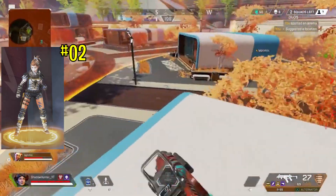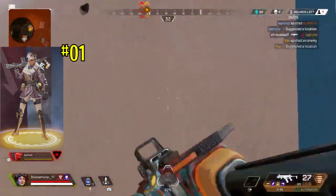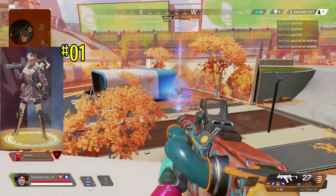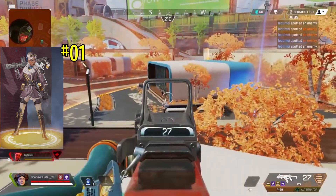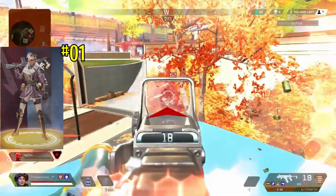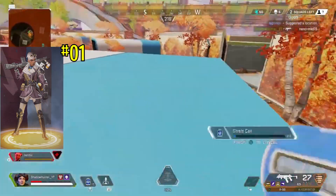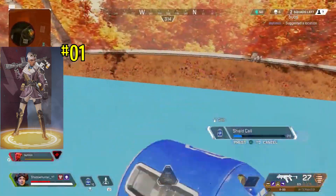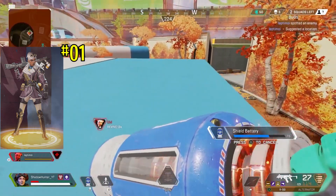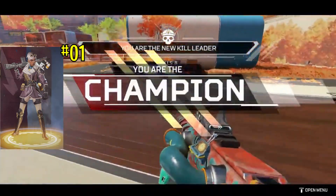The worst skin in Apex Legends that landed last year is the Bangalore legendary skin called Sky Marshal. This skin could have been good if it wasn't for Bangalore's head — they put gray hair on Bangalore and it just screams misery. This skin doesn't go with Bangalore one bit. It feels like they just needed a skin for the event and slammed it on her. It could have looked great on Mirage, Crypto, Rampart, Wattson, or even Octane — but on Bangalore it's one of the worst legendary skins ever designed.